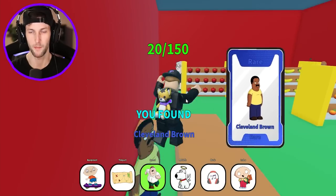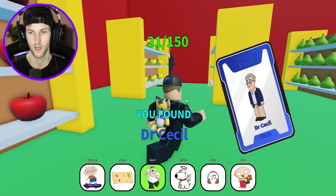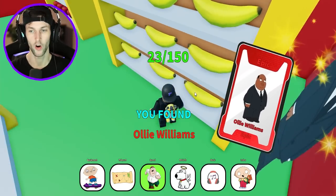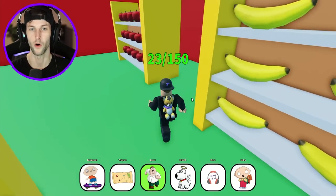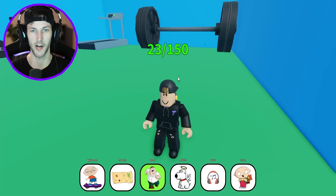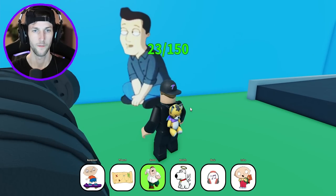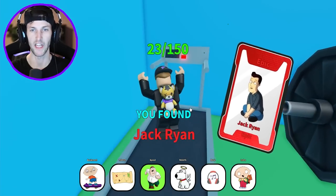We got Cleveland right here behind the counter — very nice. Who is this guy? Some old man. Dr. Cecil and Ollie Williams. Tell me one of these fruits is going to teleport me. I have to click on so much stuff. At least they made the apple a little bit shinier than all the rest to make it easier. Who is this guy? He's hitting the weights — kind of just sitting. Jack Ryan.